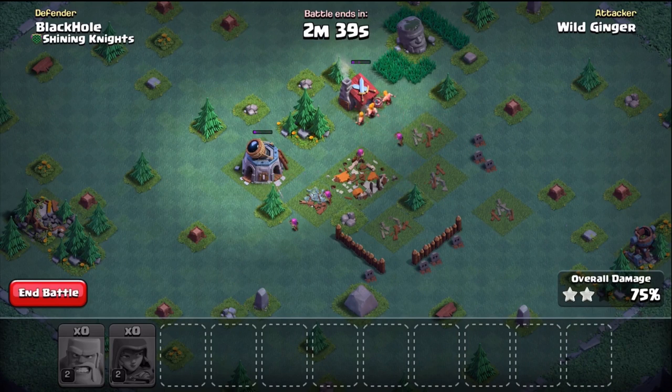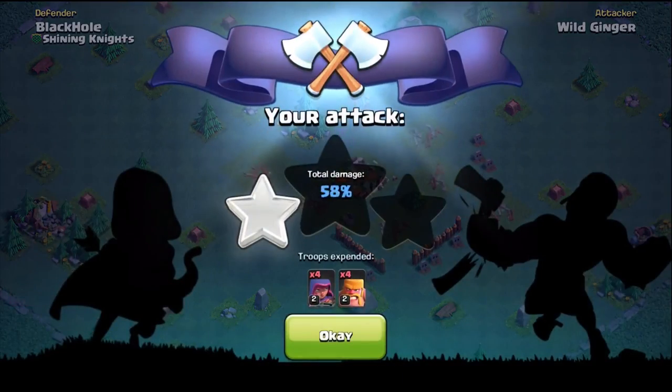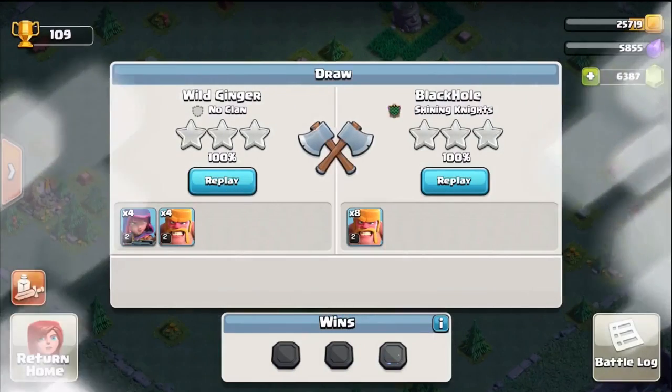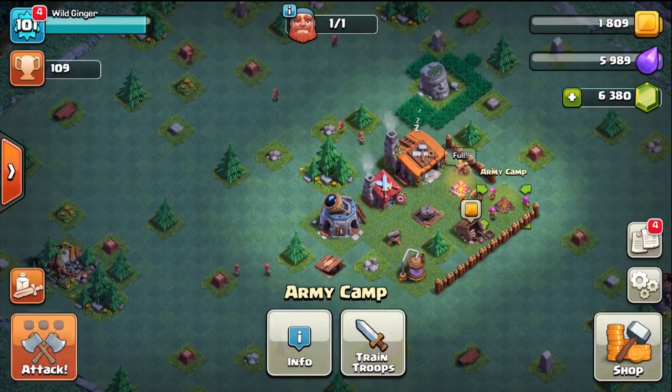The winner is determined by whoever has the highest number of stars. If stars are equal — say you both have one star or both have zero — then it goes to percentage, and the person with the highest percentage wins. If it's a tie on both stars and percentage, then no one wins or loses. The only thing you can lose while doing a battle is your trophies.